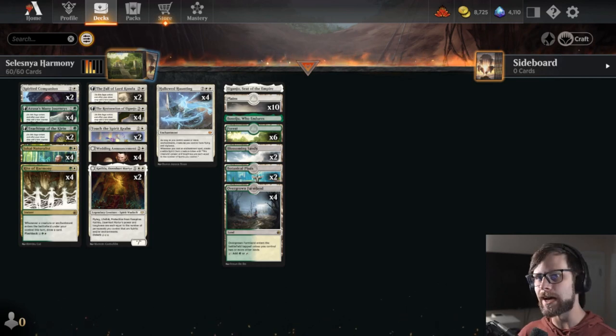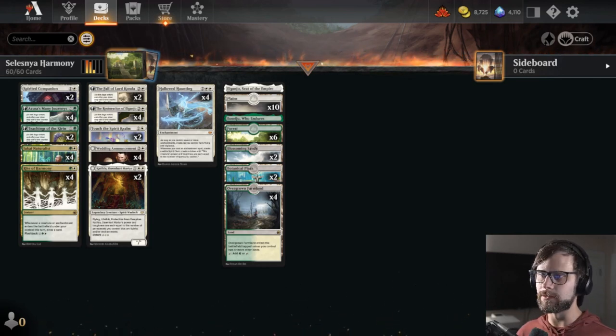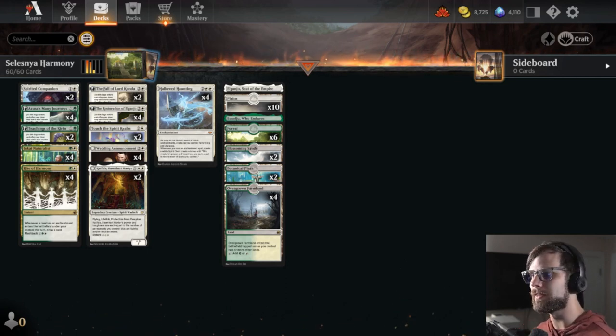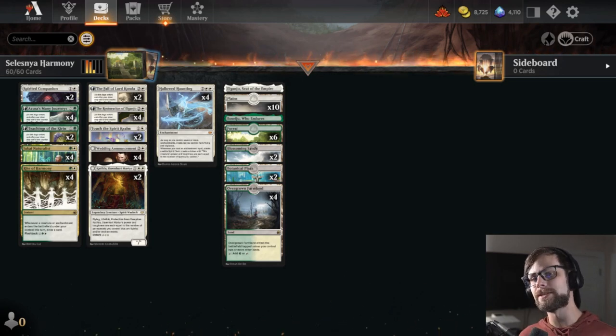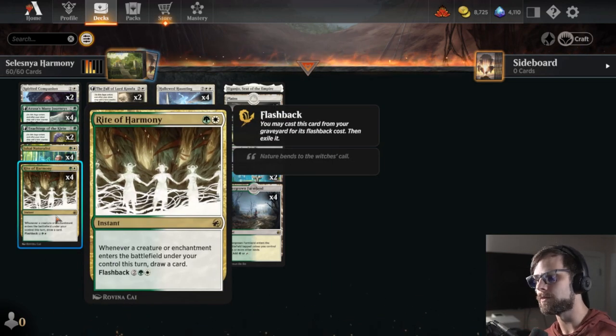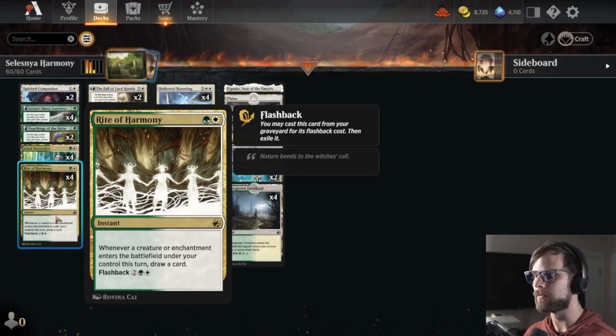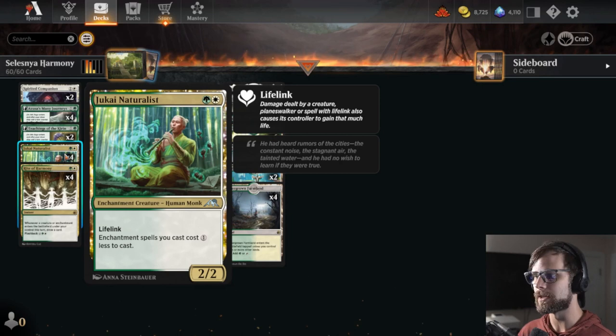Today I wanted to actually adopt kind of Jon's principle of taking a deck that you see somewhere else and then making just a couple of small changes and then giving it a test run. So today we're taking a look at a Selesnya enchantments list, but it's a bit of a different vibe. This one is looking to really go off with Rite of Harmony, which says whenever a creature or enchantment enters the battlefield under your control this turn, you actually get to draw a card. Very interesting and very powerful indeed, especially with things that cheapen up your deck like Jukai Naturalist.